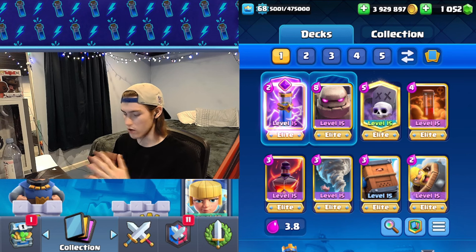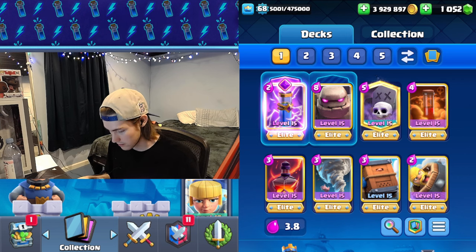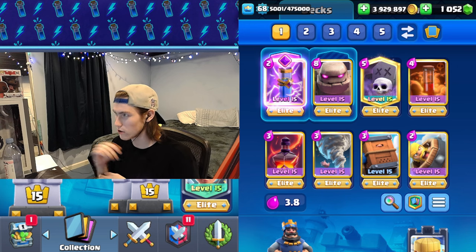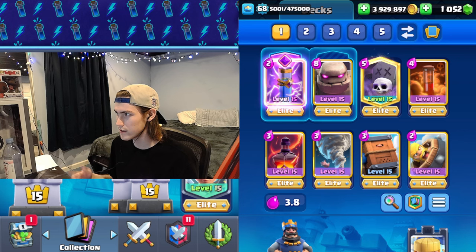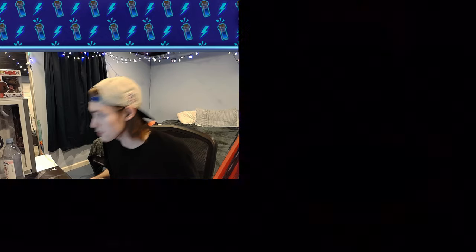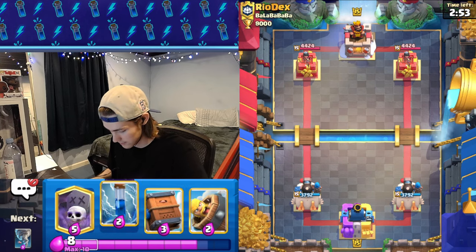The moment we have all been waiting for: seven spell golem — evo zap, graveyard, poison, void, tornado, royal delivery, and barb barrel. We're going to use the cannoneer over dagger duchess for the higher DPS over a longer period of time. Since we have a lot of spells we can deal with a lot of spam pretty easily. We're gonna play ultimate champion and test this out at 9,000 trophies.